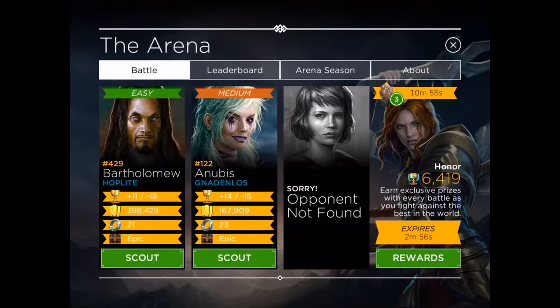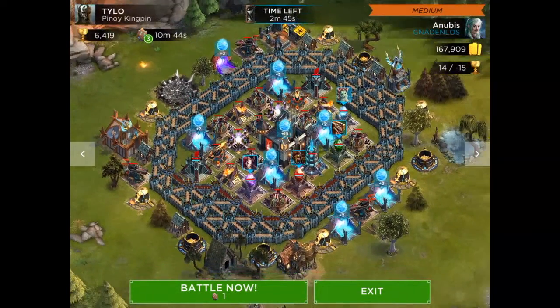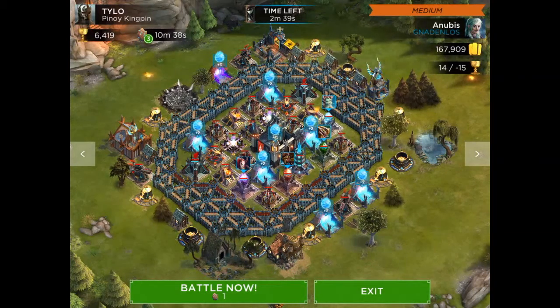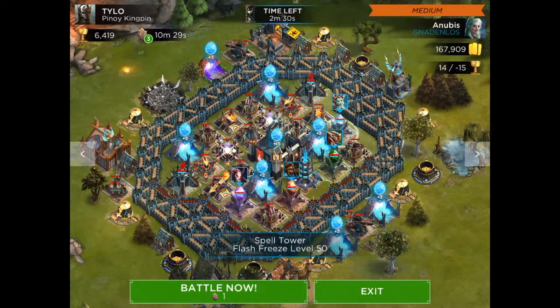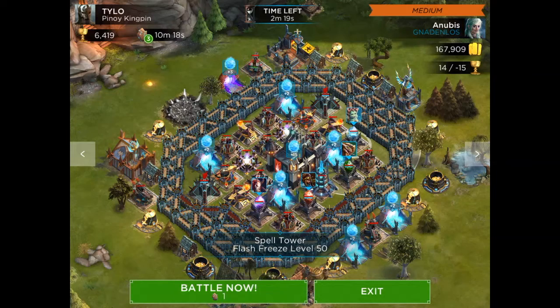We haven't got a hard one so we will do the medium one. It's an egg base, so what I would normally look for first is the position of the spell towers. Most of them are situated around the side. I can see curse touch, flame bolt, insanity, and flash freeze, so our best bet would be to go from the top.